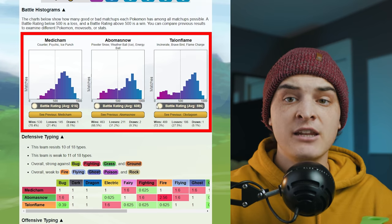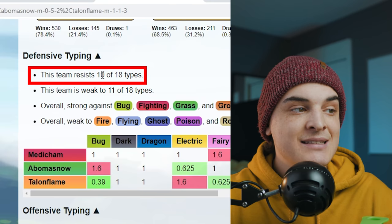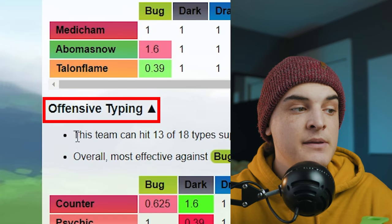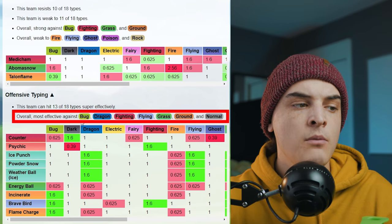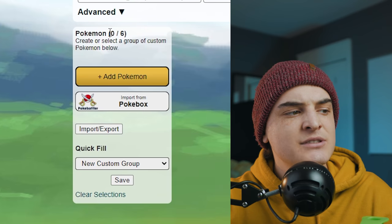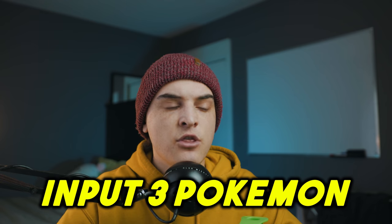Further down are battle histograms for each Pokémon individually, showing how they perform against the meta. There's also defensive and offensive typing breakdowns — for example, your team resists 10 out of 18 types and is weak to 11, hits super effectively against 13 types. The more types you can hit super effectively and resist, the better. Remember, even an imperfect team can do well. Note: there are six Pokémon slots because tournament players bring six and choose three per match.